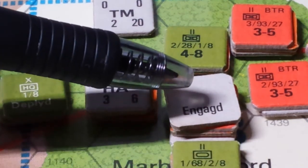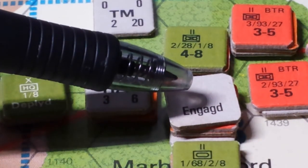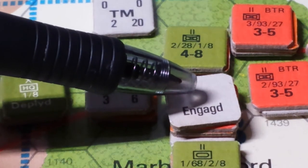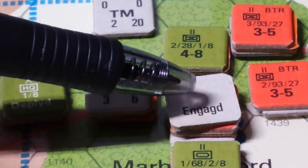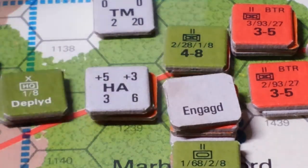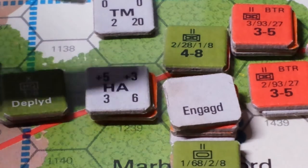But we've got him in a zone of control here — he can't retreat. So now he doubles his losses, taking an additional two step losses, down to two steps of strength. We've destroyed 66% of the Soviet menace in this hex, and we put an engaged marker on it, which means he can't go anywhere for the time being.